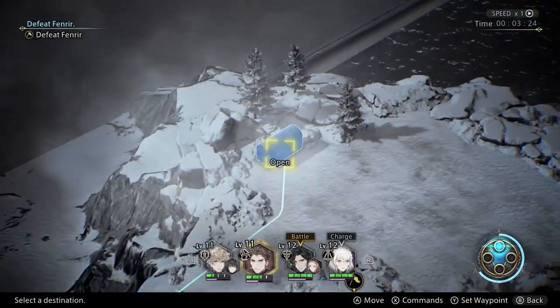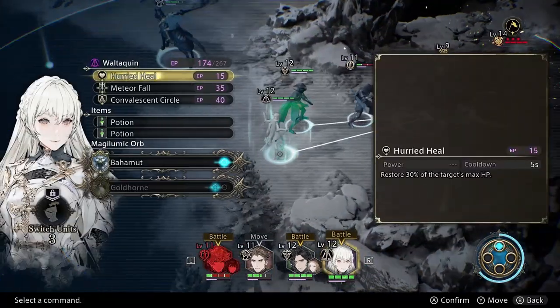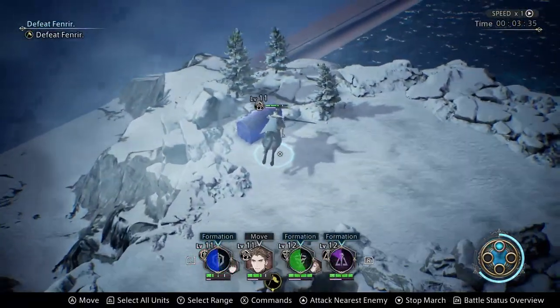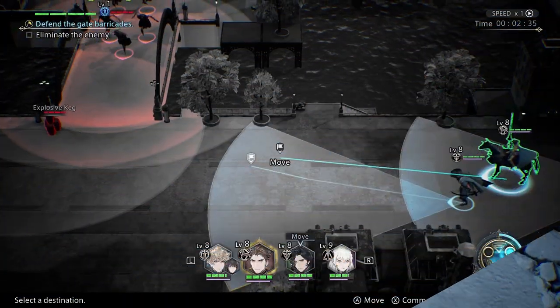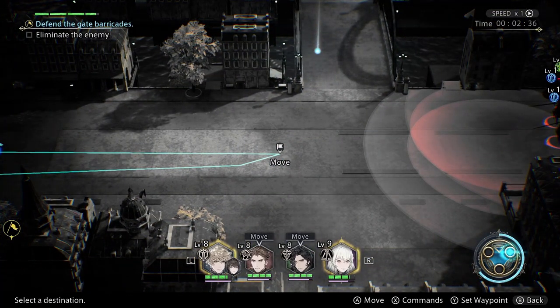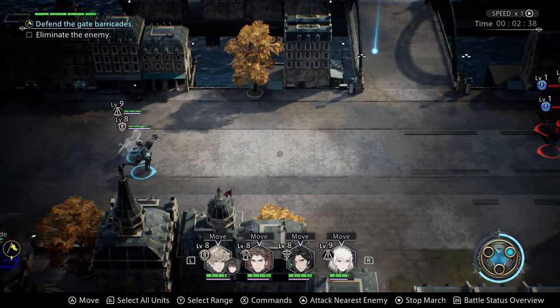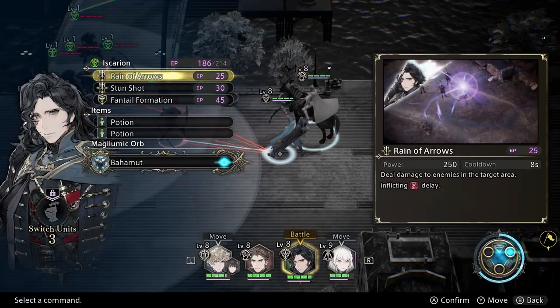When there are multiple objectives and a time limit, consider splitting up your units to accomplish multiple tasks at once. The simplest example is to have one unit grab a chest while the others push on to the next fight. Or, if you can split up to pick off two small groups of weak enemies at the same time, that can save you time too. Take advantage of every time-saving situation you can to complete those timed bonus objectives.